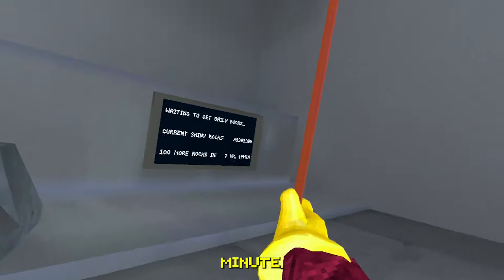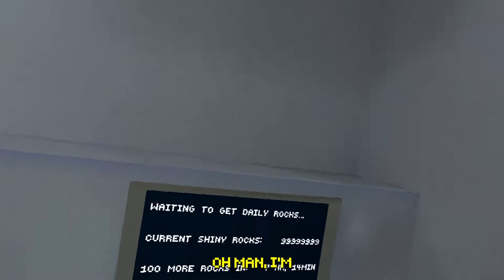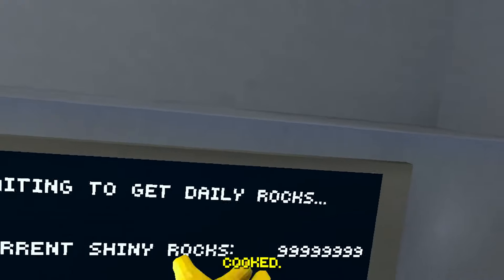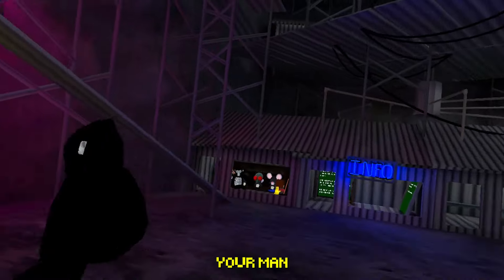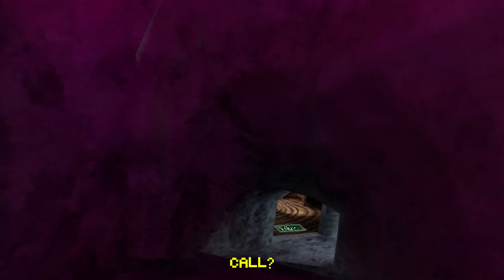Wait — why do I have a broom? This is cooked. I cannot spend any shiny rocks no matter how hard I try. And they have a pitch black color code — how is that possible?